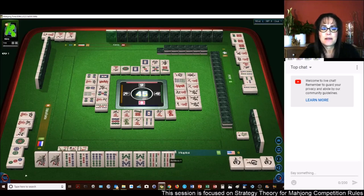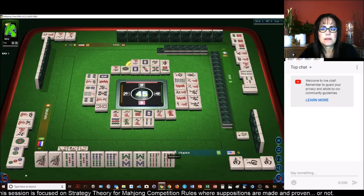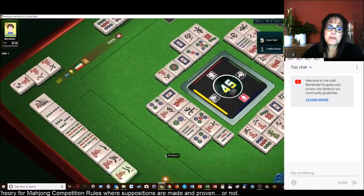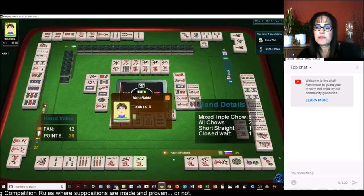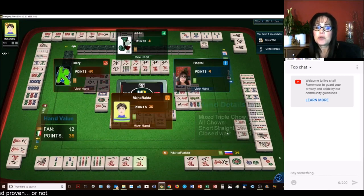East Wind. Two Characters. Mahjong! Let's see what they got — 12 fawn. Mixed Triple Chao — that's the same Chao in three suits: one, two, three. Short straight — so they probably have one through six right there.